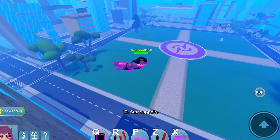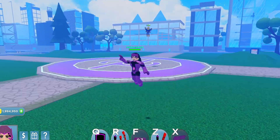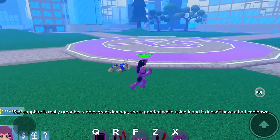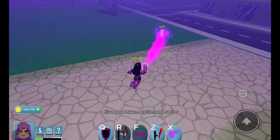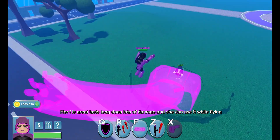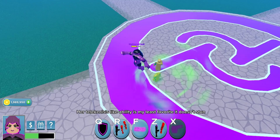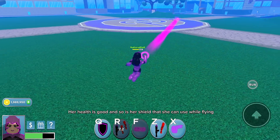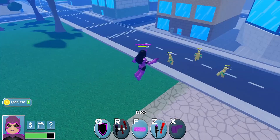Number 12: Star Sapphire. Costs 1.5 million coins, one slot. Star Sapphire is really great — her X does great damage, she's protected while using it, and it doesn't have a bad cooldown. It's a good spam option and so is R. Her F is great, lasts long, does lots of damage, and she can use it while flying. Her telekinesis-like ability is my least favorite — it doesn't stun. Her health is good and so is her shield, which she can also use while flying. She is the best coins character besides Wednesday in my opinion.